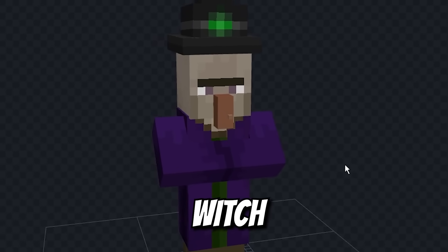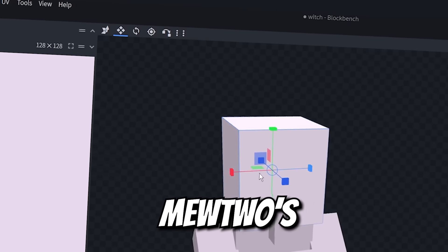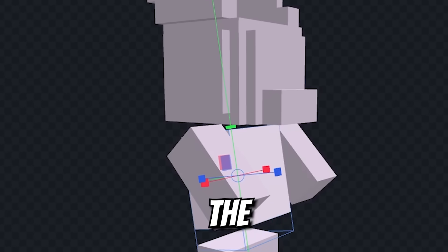We'll first turn this witch into Mewtwo. We can start with texturing on a base layer. Now let's get Mewtwo's head features just right. Tilt the head back to get the correct posture.